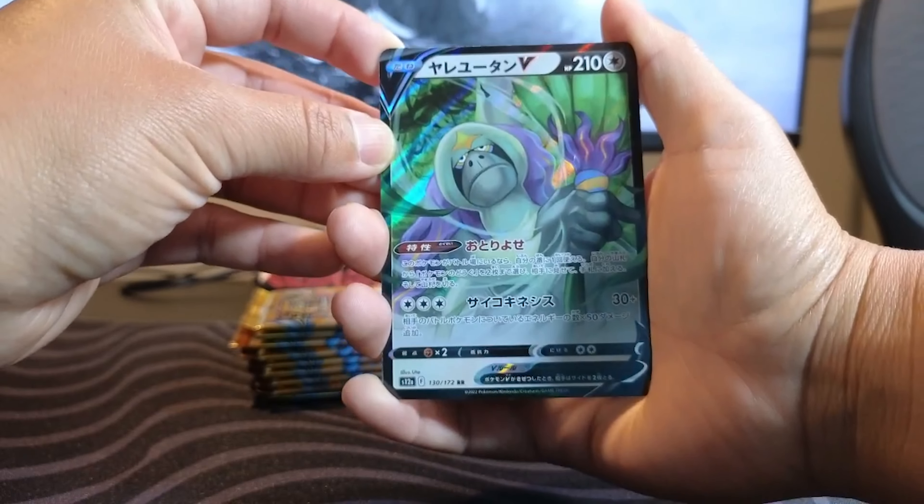Let's get into this pack. We get Zorua, Magmar, Spiritomb, all the trainers together, double energy, and Mewtwo V — look how sick he looks, very confident, like he's about to destroy you with a Psychic Ball. He's 50 out of 172, getting a sleeve. We got Moltres holographic and in the back Galarian Articuno. We have the sparkle effect on the trainer card, and Mewtwo V is gonna get a sleeve.